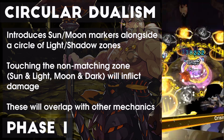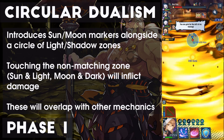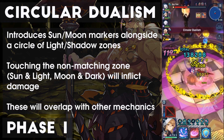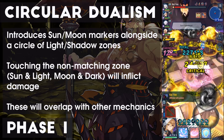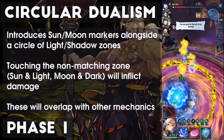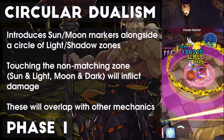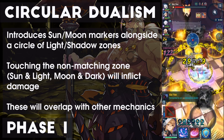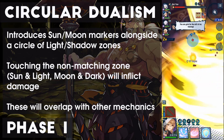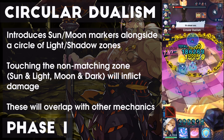At certain points in the fight, the team will be marked with Sun and Moon markers, with Light and Shadow satellites appearing in the arena. Sun matches with Light, and Moon matches with Shadow. Touching the satellite zones of the other color will cause you to take moderate amounts of damage — nothing a grace shield can't handle, but don't make a habit of standing in the wrong zone. These Sun and Moon markers also block Dragon Form and Dragon Drive, and will strip them away if you're currently transformed. This means Bellina gets a chance to use her S2, but also means you can't Dragon Tank your way through a few mechanics.